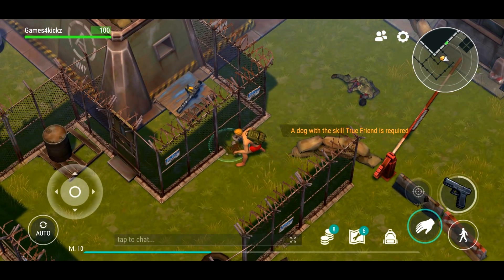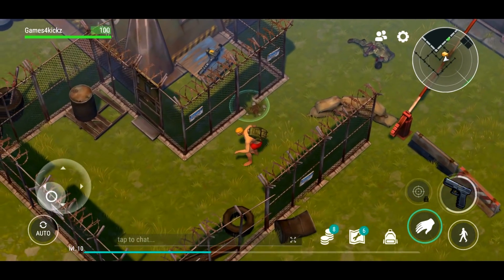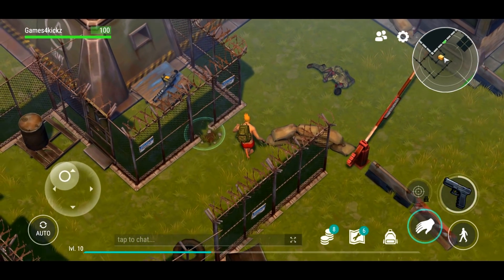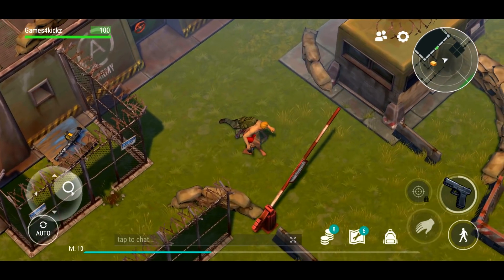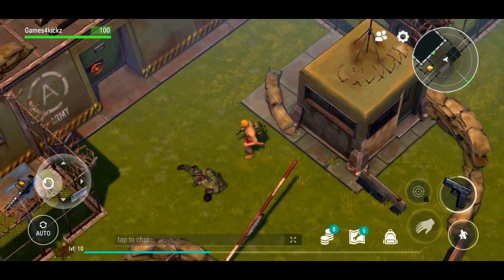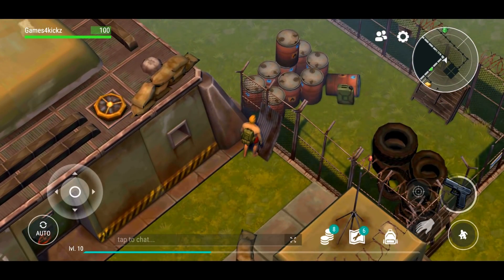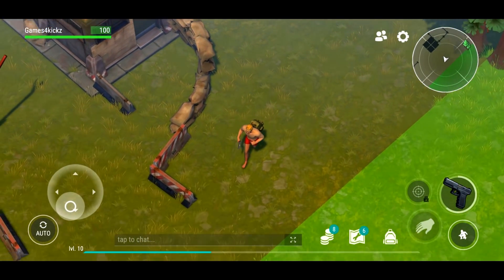The dog with the skill 'True Friend' is required to get in there - so you can get a dog to go in, that's nice! It reminds me of Fallout 4 where in the beginning if you had a dog you could get one of the weapons - maybe I'm mixing up my games. We don't have the bunker card. We have a gun now which is amazing. I don't have the card yet so I can't get in anyway. I have the code which I think is for the elevator, but the card is needed to get in first.